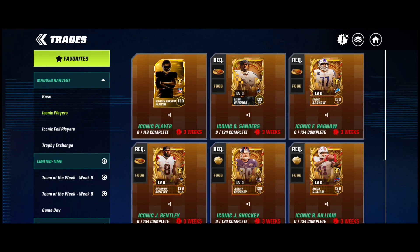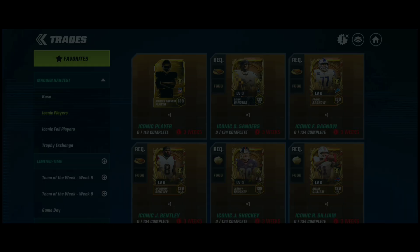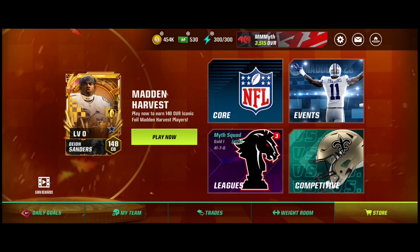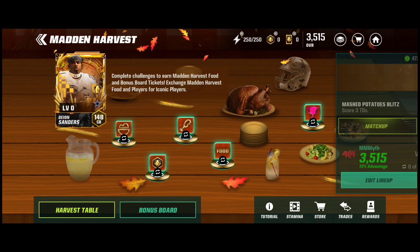I do love the whole concept of this promo. Who you're targeting could be Deion Sanders, Jeremy Shocky, or maybe waiting for other drops — there will be more drops throughout the Madden Harvest promo. I want Jeremy Shocky because I want a tight end and I'm a Giants fan, so that's my goal. Time to grind the mashed potatoes event.